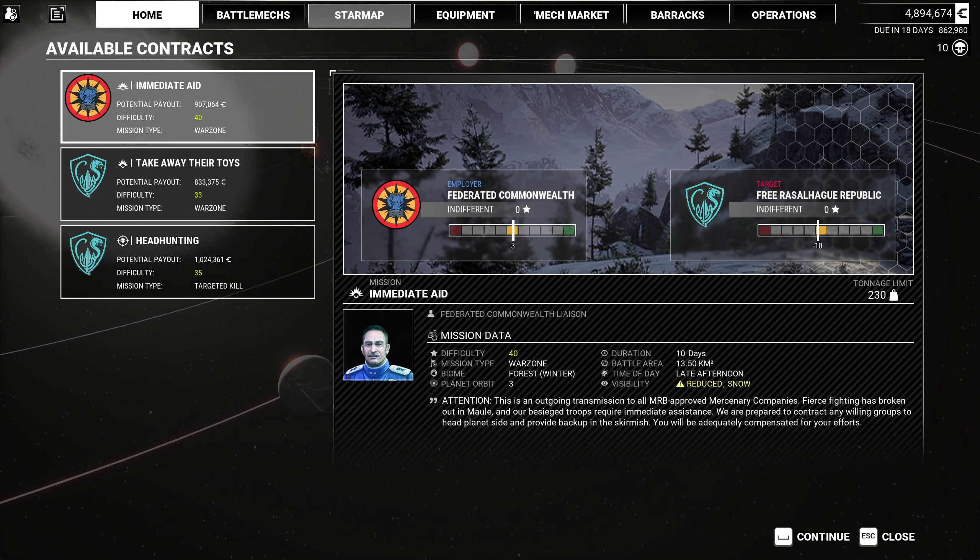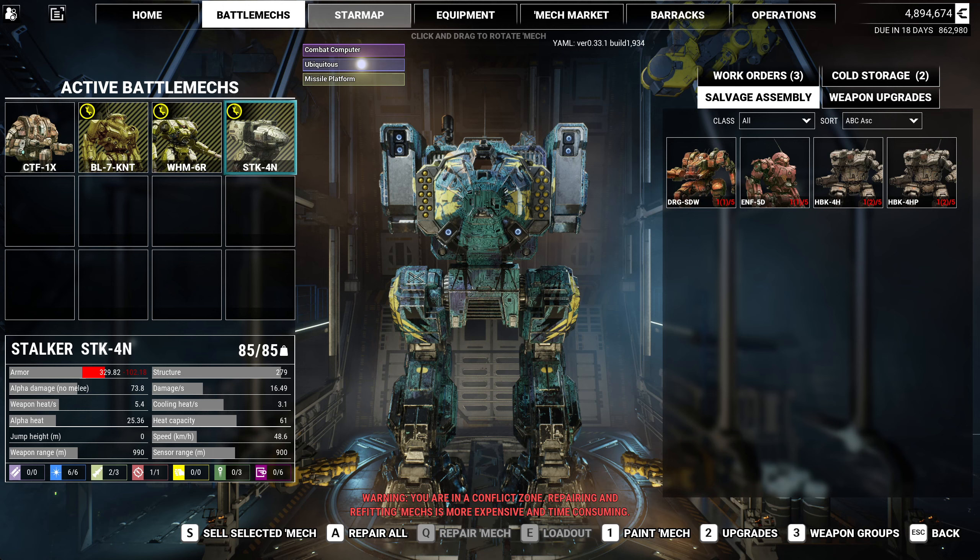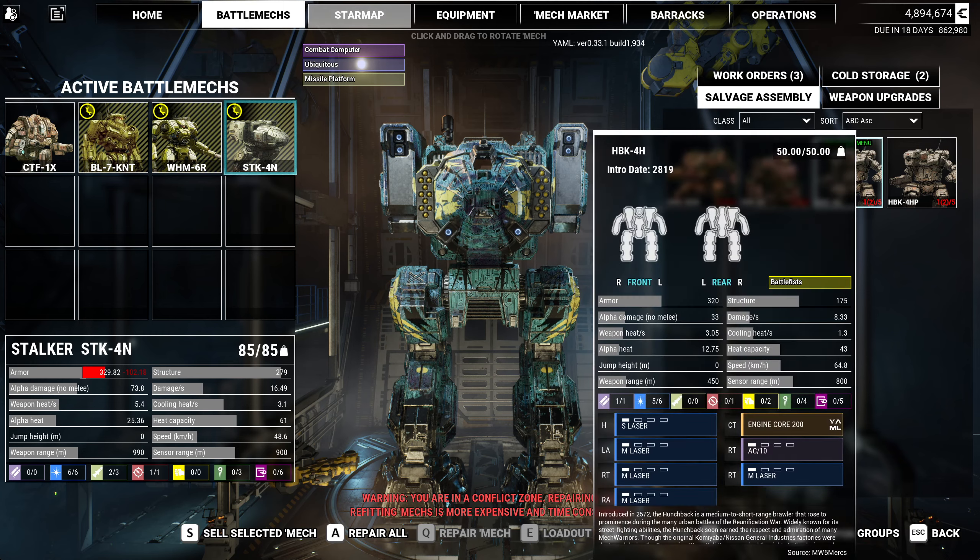Today we're going to pick up a warzone and then move along. We're going to take salvage again. We're still on the hunt for a couple of Hunchback parts — we need three now. If we do that, then we can go and do Crimson Crusade Part 4, which has a 50-ton hard cap.